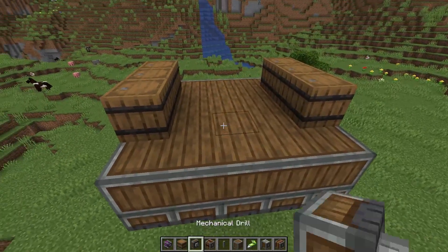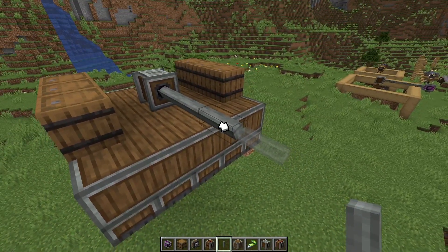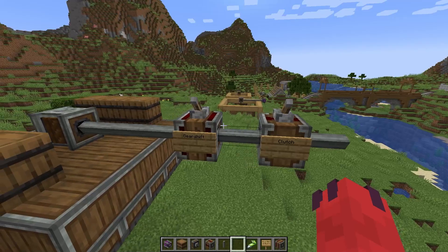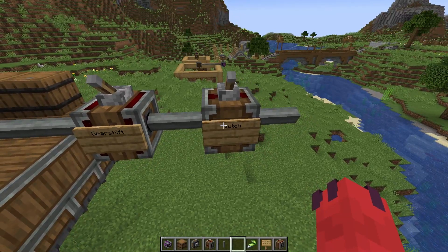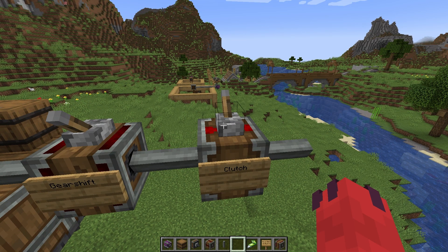If we put down our rope pulley and pull a shaft out, we can now apply some rotational energy. You could simply connect this to whatever water wheel or steam engine you have, but if you want more control, that's where two different blocks come in: the gear shift and the clutch. Both of these blocks are activated using redstone levers, but they do different things. The clutch, when not activated, doesn't do anything to the rotational energy of the shaft. But if you turn it on, it's going to stop the rotational energy going out the other direction — like an on-off switch.